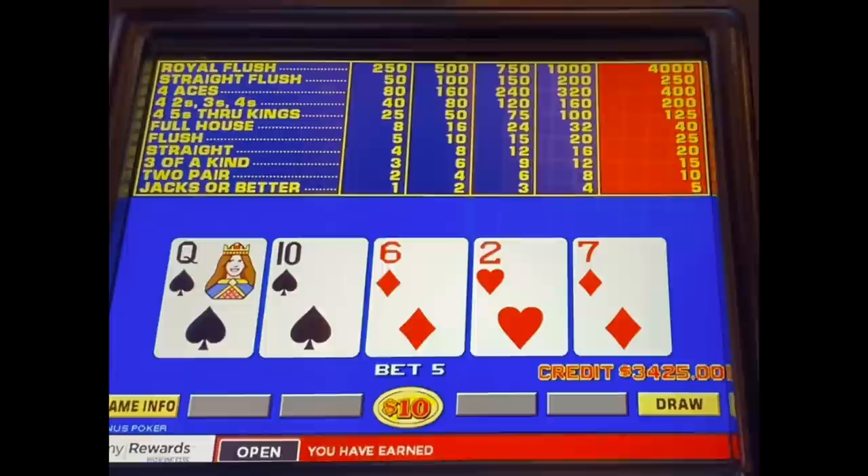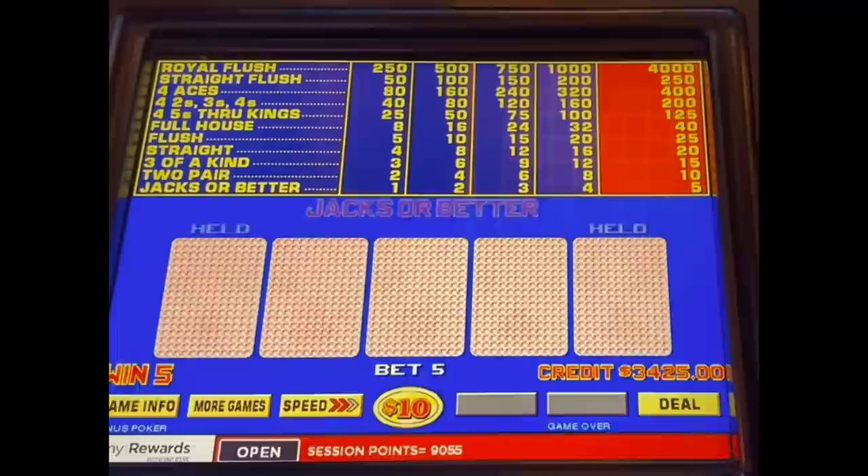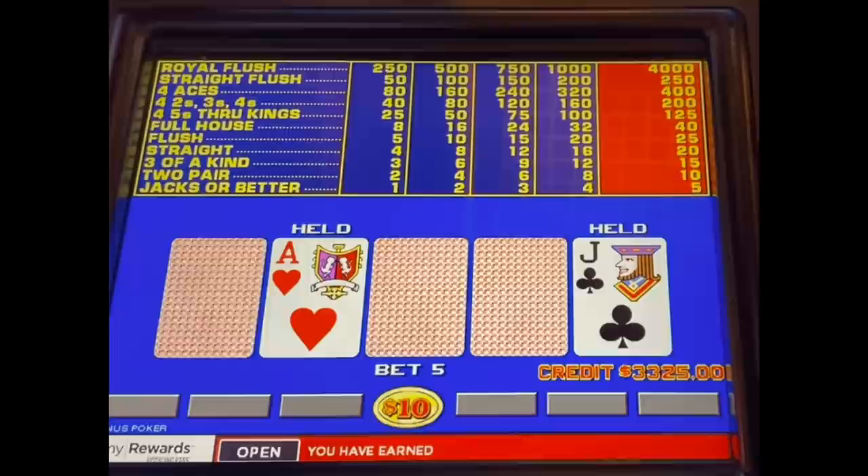As far as three of a kinds go, I had over 13 of those in this session, which means you're playing with house money a lot of the time. And that's exactly where you want to be — playing with house money, exposing yourself to the royal flush on high coin denominations. That's a major component of winning at this game.